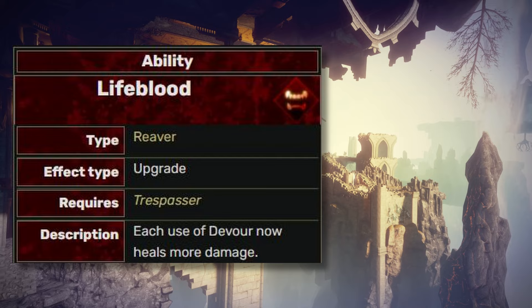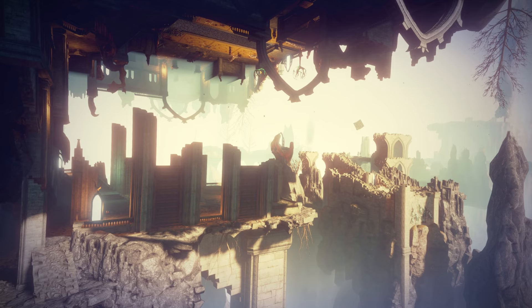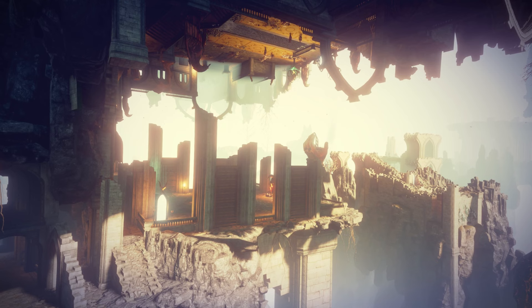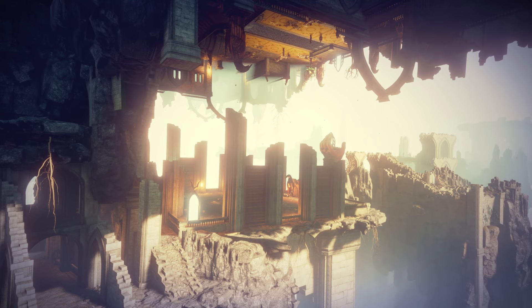Moving on to the Templar specialization — starting with Spell Purge and Wrath of Heaven. Honestly, I think they are inseparable and this is the way to play a Templar. You stun the mobs with Wrath of Heaven, then Spell Purge for the mass detonation. It's really powerful if you combine them with specific masterworks. Undoubtedly they are on the tier S list.